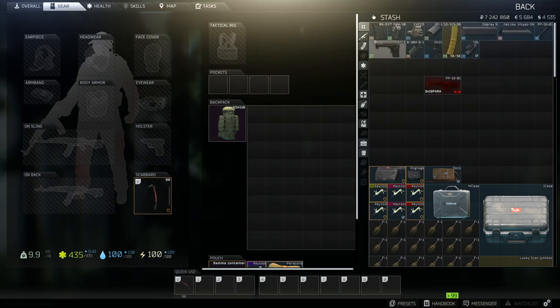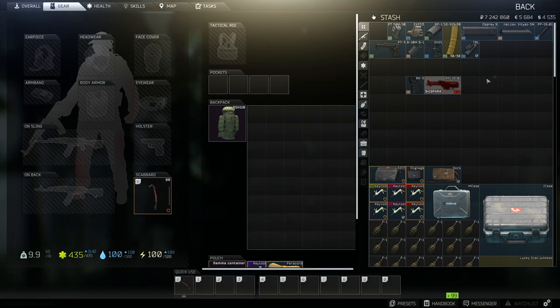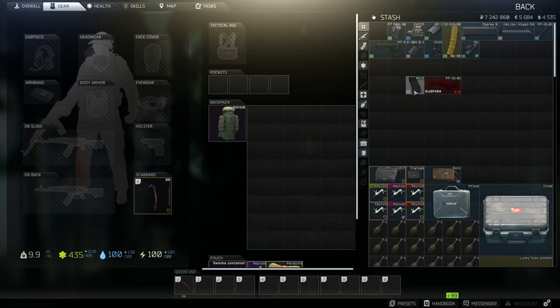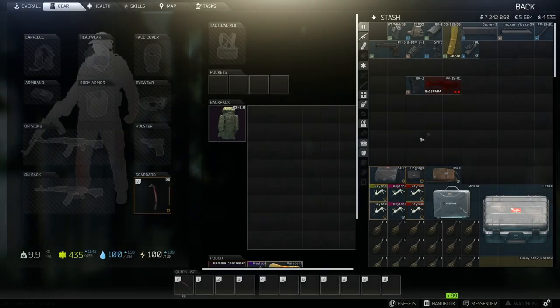The first thing we're going to add is the foregrip. We've gone for the RK-3. This does plus 13 ergonomics which is extremely good. The gun itself comes in at around 11,000, and the foregrip for the best possible build comes in at around 9,000, or 8,770 if you're getting it off the skier. That puts us around 20,000 on the weapon so far.